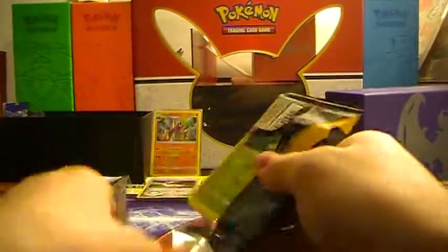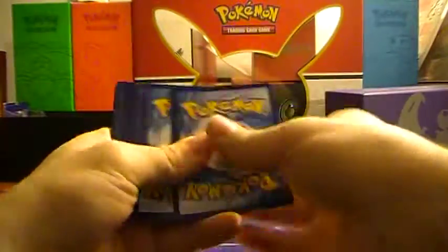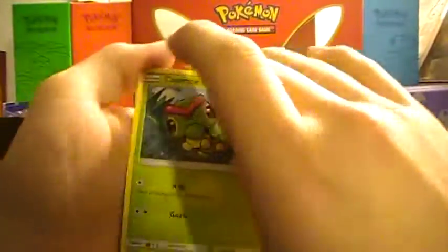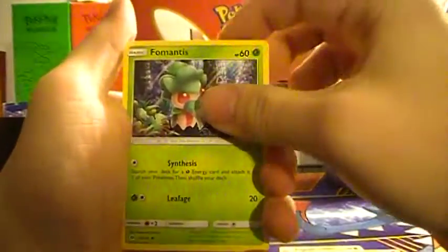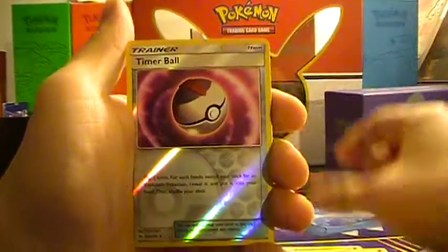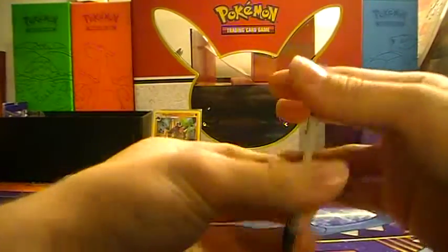Next pack, we got a Decidueye pack — or Ducky Dewey, thanks to Durian for that one. That's still one of the greatest things I've ever done. All right, next pack: Caterpie, Sandygast, Roggenrola, Cosmog, Fomantis, Psychic Energy, Passimian, Rotom Dex, Grapeball, Reverse Timer Ball, and a non-hollow Beware. That's a nice hollow you got there, Tom. Yeah, I know — I'm going to have to trade you for that one.